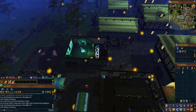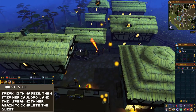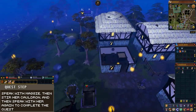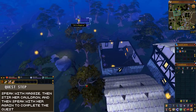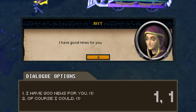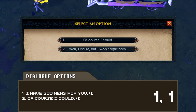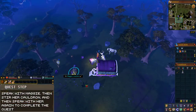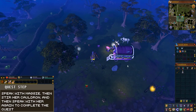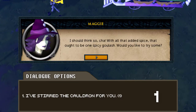Once back in Draenor, run north and speak with Maggie. When prompted, choose the following dialogue options: the first option, 'I have good news for you,' and then the first option again, 'Of course I could.' After the dialogue, click on her cauldron to stir it with the broomstick. After this, speak with Maggie and when prompted choose the first dialogue option: 'I've stirred the cauldron for you.' After this, you will complete the quest.